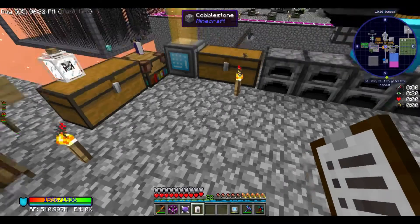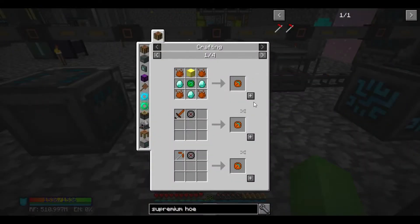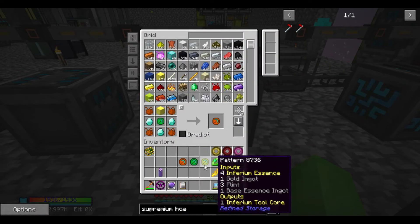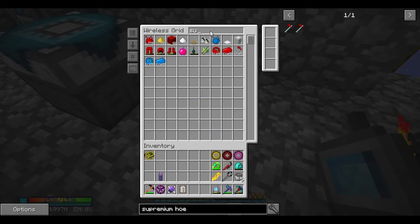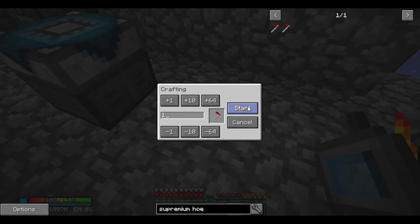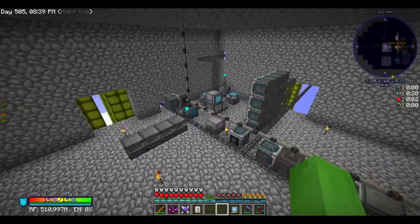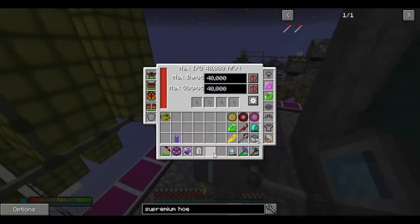Let's automate Supremium Hose making — that should just be as simple as making a bunch of patterns. I should be able to type in Supremium, go to Supremium Hose, and click Start. I don't have the resources right now since I need skulls, but the fact that it was able to craft if I did have skulls tells me the automation setup is complete. Which means we can check that off.